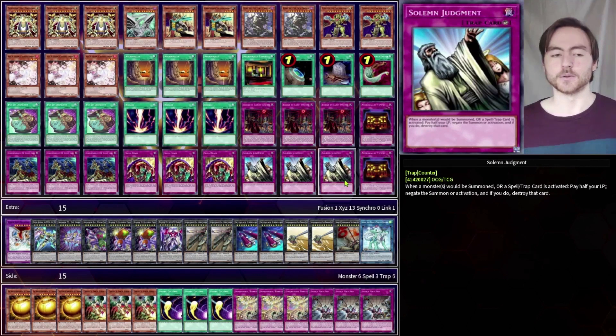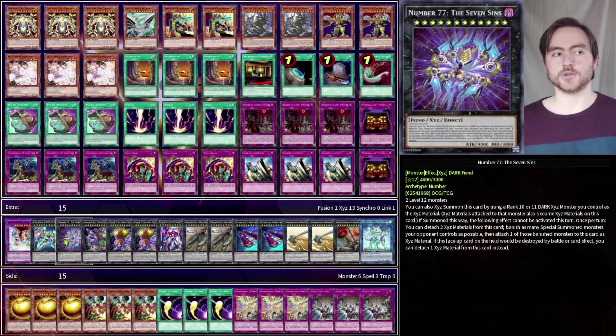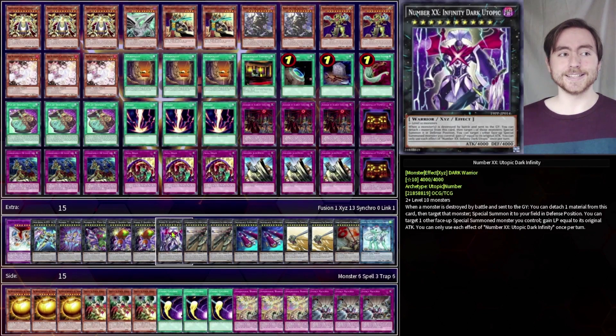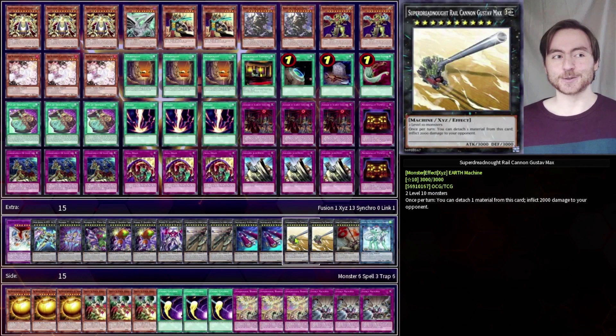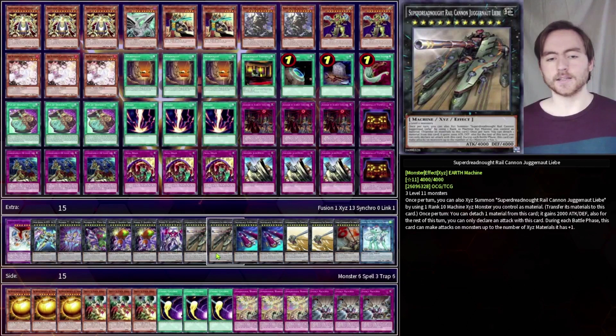In the extra deck we've got the Cyber End Dragon for the Malefic Monster, a Zeus, a 7 Sins package consisting of Number 77 and Number 84, two Number 35s, then a Number XX, Infernity Dark Utopic, as well as some Machine Rank 10s that can rank up into Juggernaut Liebe. So 2 Liebe, 2 Gärdna — this can inflict damage to our opponent as well — 2 Raikō Cannon Gustav Max — this can inflict 2k to our opponent, and then we can rank up into a Juggernaut Liebe. This can boost itself to 6k, and when we Raigeki, do the Gustav Max 2k burn, and then attack with a Juggernaut Liebe for 6k, it's already game.